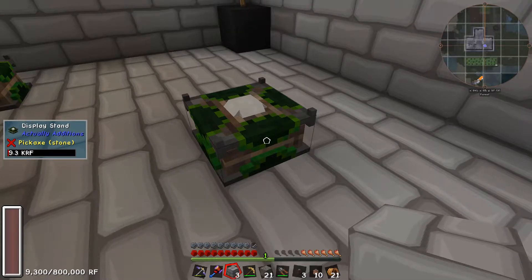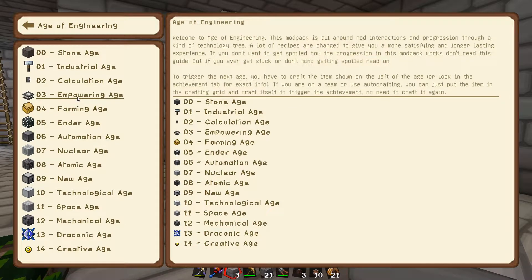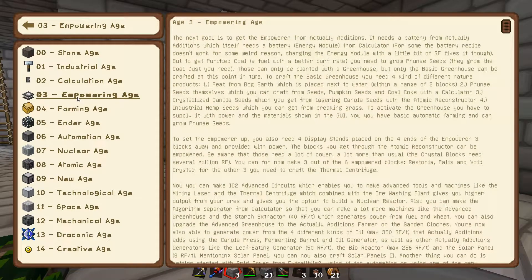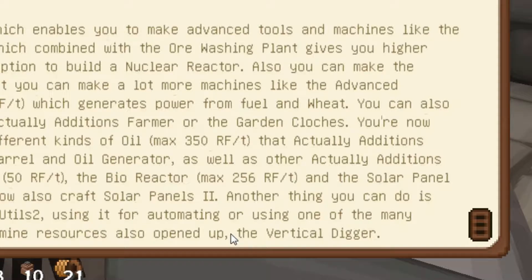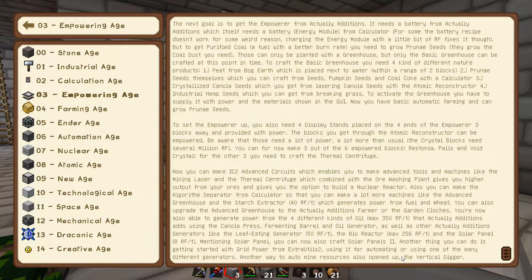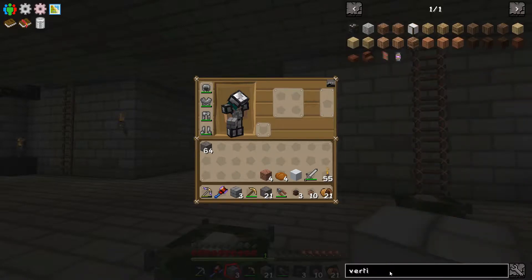Empowerer - all set up, ready to go. I've been looking through the book a little bit. From the empowering age, what it allows you to do is make advanced electronic circuits, which enables some of the more advanced machines. One thing that stood out to me is you can start making a vertical digger. Do you remember back in episode one I said I really like quarries and someone said what you need is a digger? Well, I found it. Vertical digger - looking at it, it doesn't look too bad. There is one thing in there that fills me with dread though.